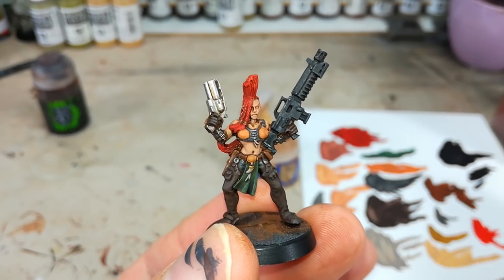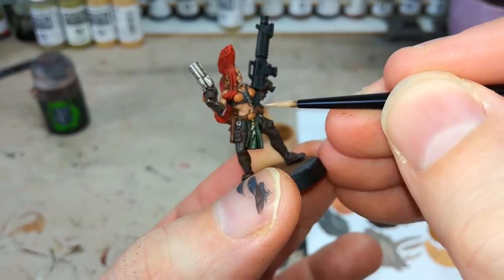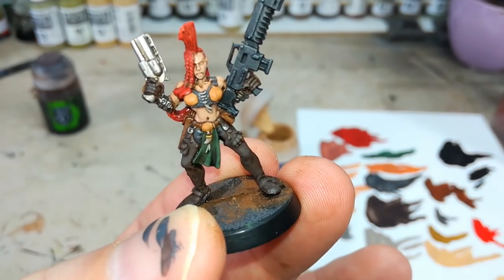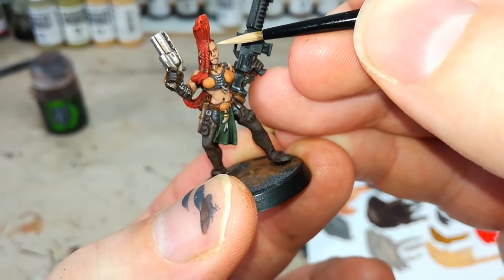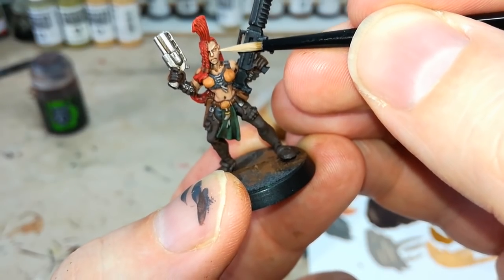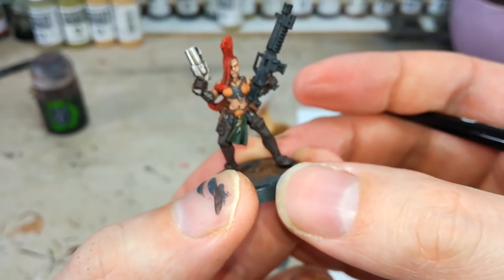You could leave it there if you were in a hurry or just wanted to get her on the table quickly. But I've got a little bit of Kislev Flesh and we're going to very carefully get in and accentuate some of the shapes in her skin — like under the rib cage, down the side of her hip, and anywhere you want those edges to stand out a little more. On her face: we'll paint along her brow, do her nose, her chin. These Citadel women tend not to have very pronounced cheekbones, so just a quick line up underneath her eye gives the impression of a sharper cheekbone.